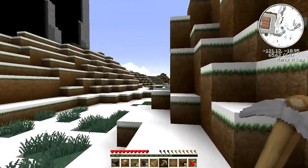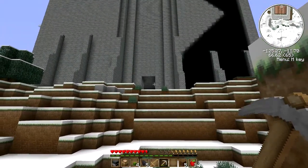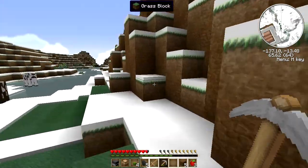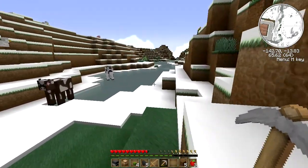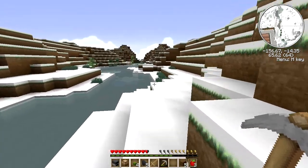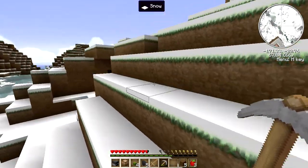There seems to be a door there. It sure is right there. Now, I know this thing is full of spawners, so I don't want to get too close so that I activate them. That would not be a good thing — that's with no armor and no weapon. Let's see what's over here.